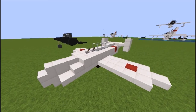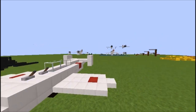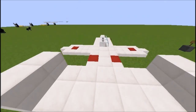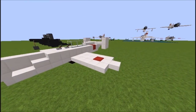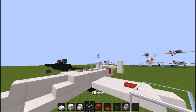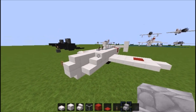They used these jet-powered bombs that would be dropped from bombers and would just fly at ships. I don't have the bomber built yet but hopefully soon. This is a very easy build and quite good looking. The main materials you'll need are quartz slabs, quartz blocks, quartz stairs, glass, red wool, red carpet, lever, and cobblestone stairs.